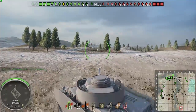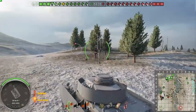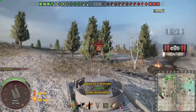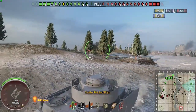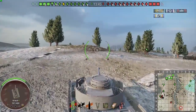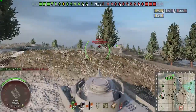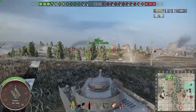Most maps have three lines of approach, and this map is no different. You have the eastern valley, which I am now moving toward, the western castle route, and then down the middle. Most people don't go down the middle because it's in a crossfire, it's difficult to negotiate, and at the most important points you find yourself exposed to enemy fire.